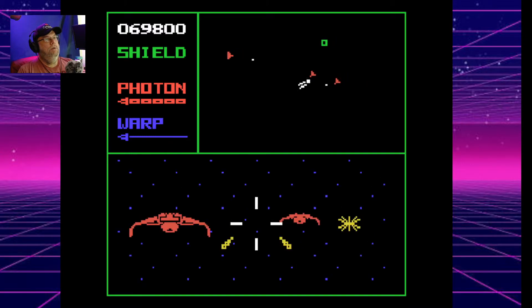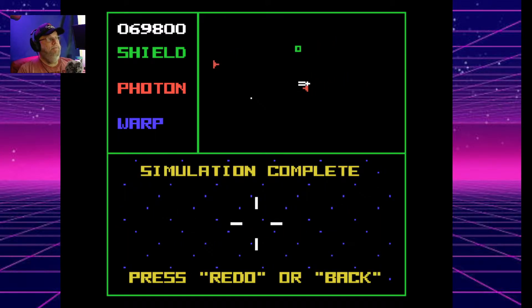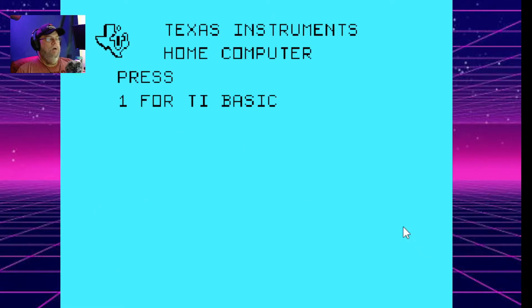That is pretty fun. So next cartridge — user open. Let's play some Congo Bongo. Cartridge, user open. Okay, I know where that is. I didn't think that would work but whatever. Let's try that again — open. There we go.